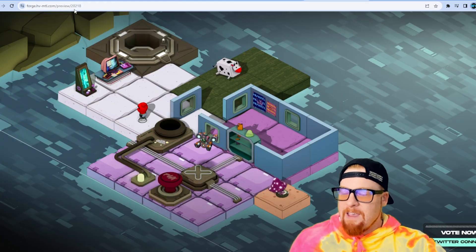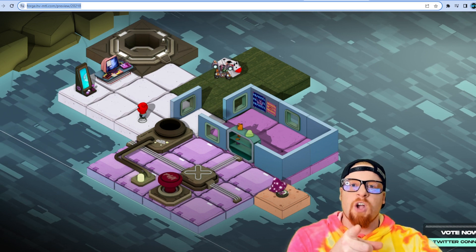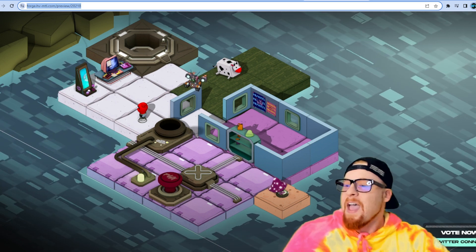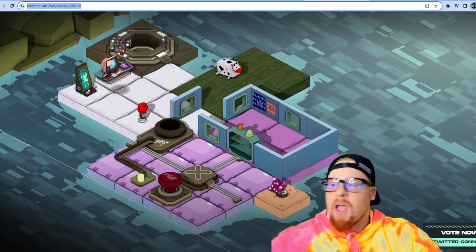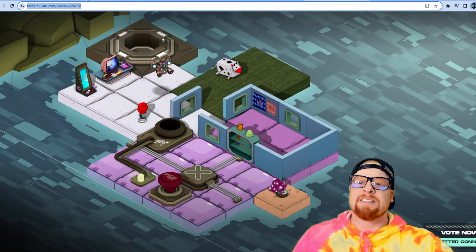I'm going to end this video by saying: if you vote for my land — I'll leave the link in the description — and show me proof, you will be entered in a giveaway to win some ApeCoin. That's right, I'm giving away ApeCoin. Just show me proof and look for my tweet later today. That's all I got — be blessed, Taco out.